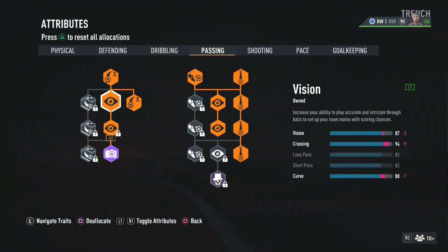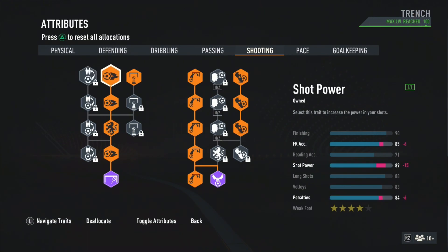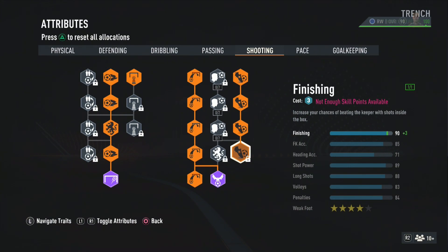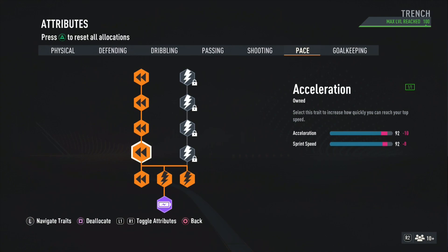Going to the passing — he has a 94 crossing and we match it equally. He has an 88 vision and we're rocking with 87. I didn't put the 93 short pass here — who needs a 93 short pass? That's crazy. For shooting, he has a 92 shot power but we get an 89. His finishing is matched up at 90, and most other stats are pretty much better. The long shot is equal though.